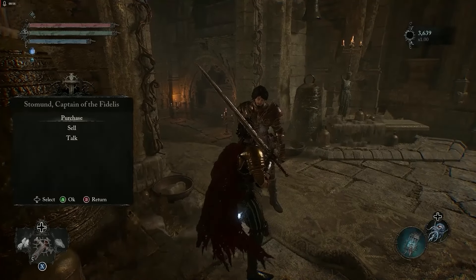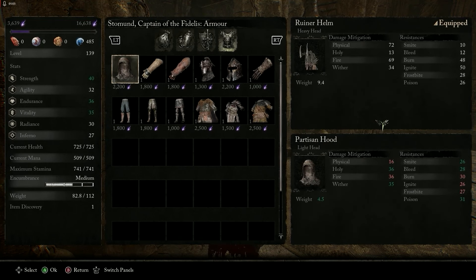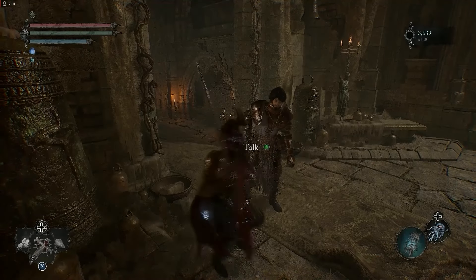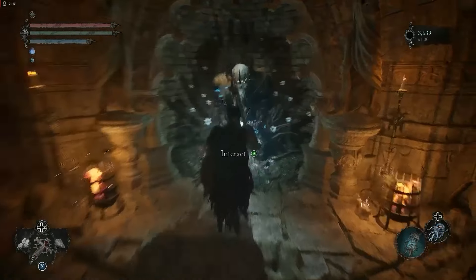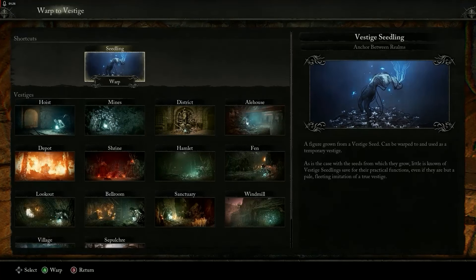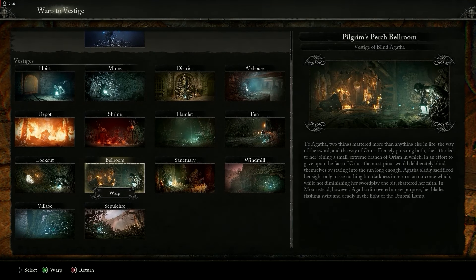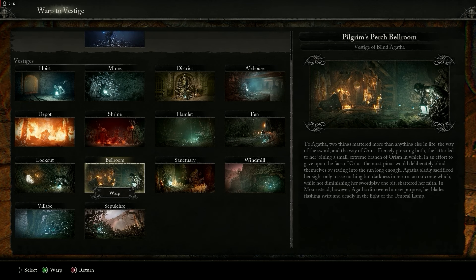If you already have the Pilgrim's Pitch Key, go ahead and purchase it from Someone — you would see it there. Once you have the Pilgrim's Pitch Key, go back to the Vestige of Etric, then warp to Vestige and go straight to Bell Room. You'll have Bell Room there if you've just cleansed one beacon, so head straight to Bell Room.